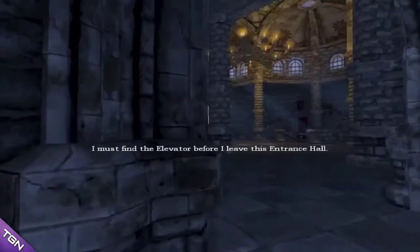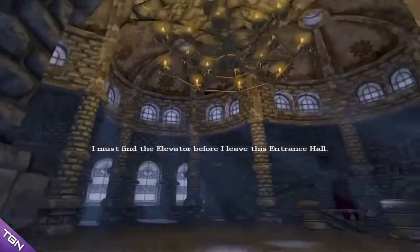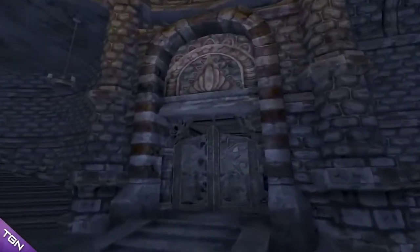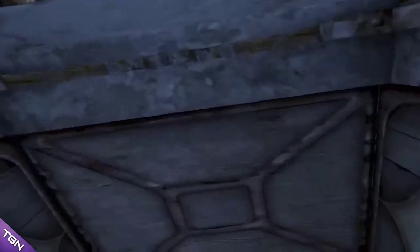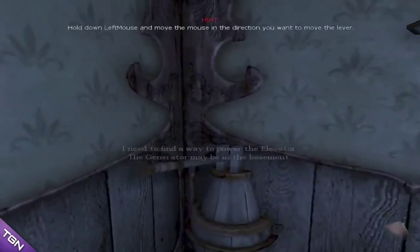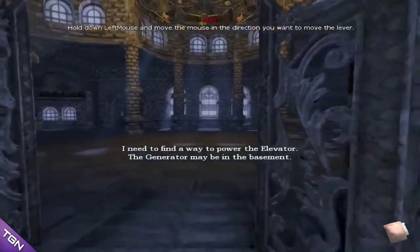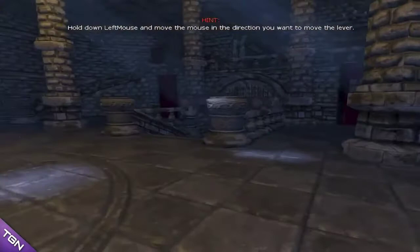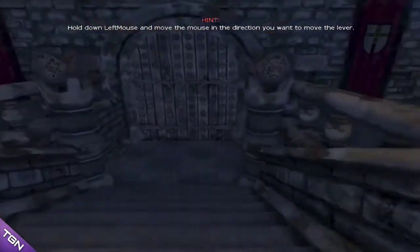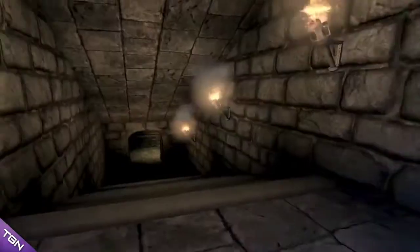What is this door? I must find the elevator before I leave this entrance hall. Elevator? This is a goddamn castle. Oh, there's an elevator I guess. This is one old elevator. I need to find a way to power the elevator - the generator may be in a basement. Basement - I guess this is the basement. Yep, this is the basement.